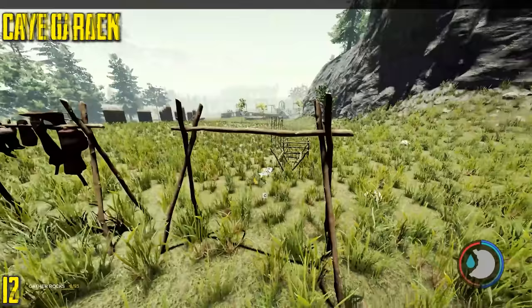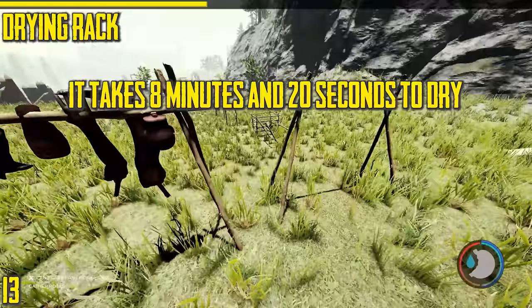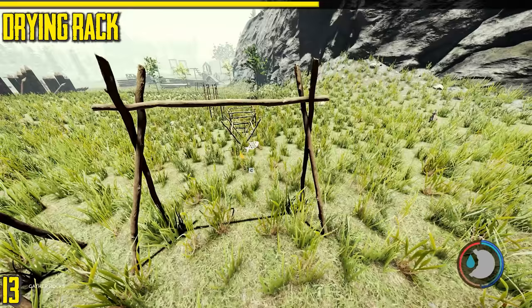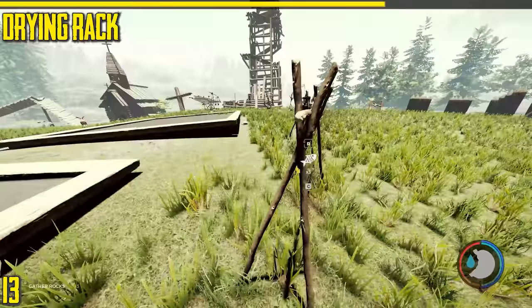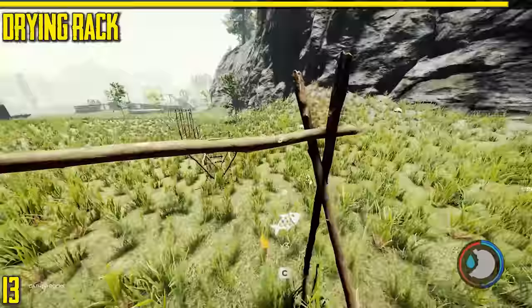Next is the drying rack. You can hang fish, lizards, rabbits, normal meats, arms, legs, and heads on here. It takes about 12 minutes to dry and when it dries it lasts forever — it doesn't go off. Dried meat does dehydrate you: on hard survival it's a lot more, around 20% on normal and hard, but only 5% on hard survival. It should be one of the first things you build because you can't carry many meats — you've got to store them on here.